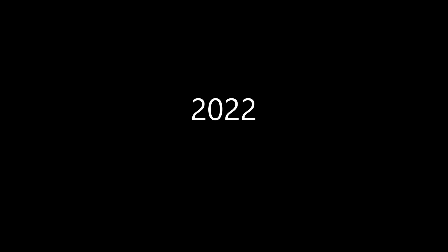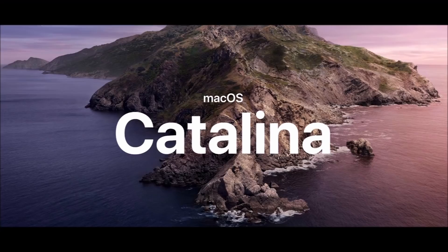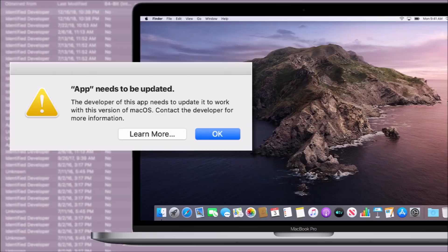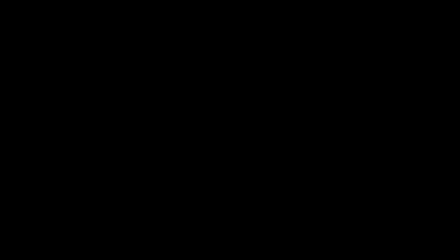Now let's get to how it runs today in 2022. The latest version right now is macOS Monterey. On the latest version of Macs, Halo does not run at all. In fact, starting with macOS Catalina, Halo just never worked anymore — it's not supported. Because starting with macOS Catalina, 32-bit applications are no longer supported on macOS, and Halo happens to be a 32-bit application, so it simply won't run.